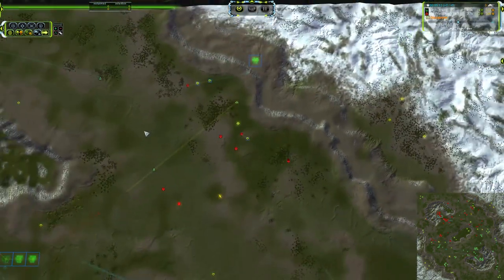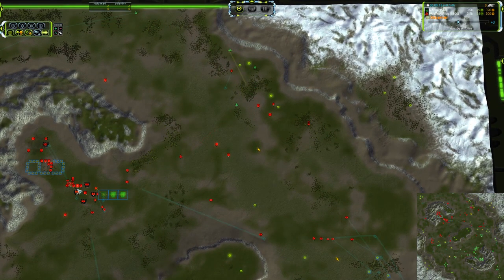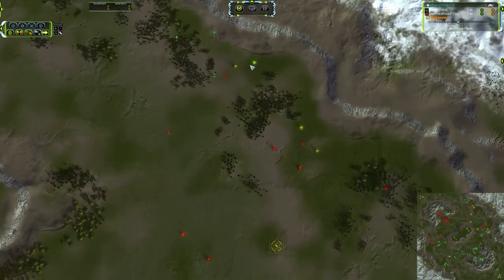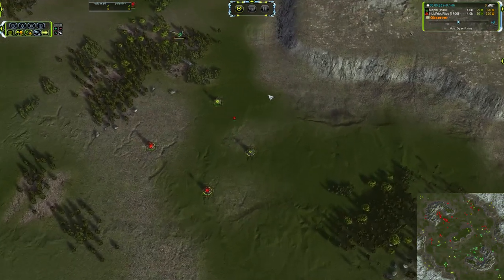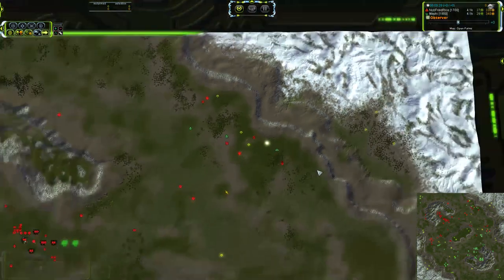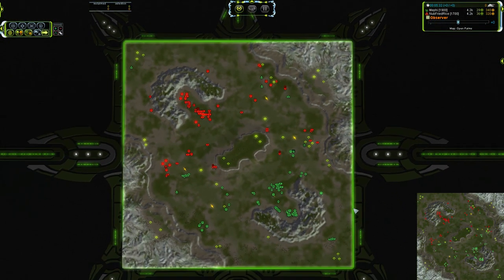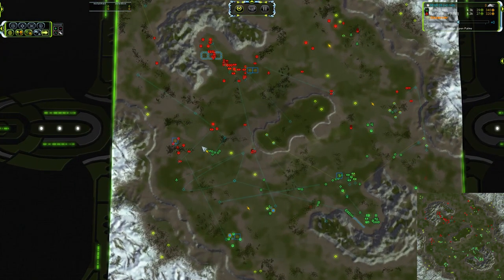Wide miss on that bomb. Bomber heading over — that is an assist from the interceptors. Interceptors are giving up on the factory lock because here is the mobile anti-air. Sending this bomber over trying to snag the expansion engineer, missing again. But the interceptors were able to protect it, so it is going to come around for another pass. Maybe it'll at least get one engineer kill off of it — it would be a shame if it did not.